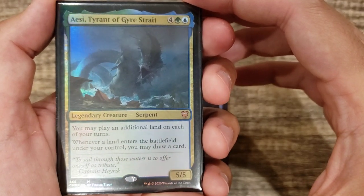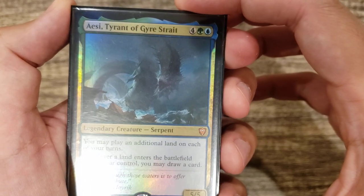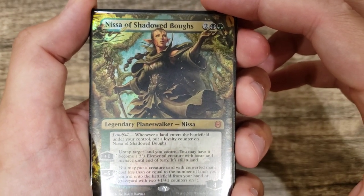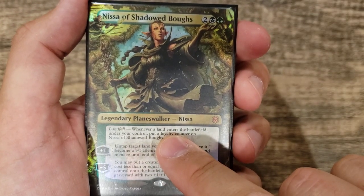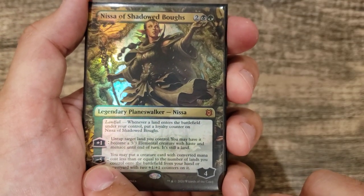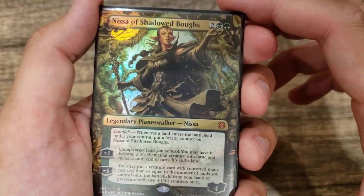Sea Tyrant of Gyre Strait has a similar effect to Tatyova with drawing a card when you play a land, but also lets you play an extra land. Nissa of Shadowed Boughs is a hidden gem because of the landfall trigger — whenever you play a land you get two loyalty counters on Nissa. That makes it very easy to keep dropping her ultimate and playing cards out of your graveyard over and over with the minus five, because the landfall just fills up loyalty so quickly.